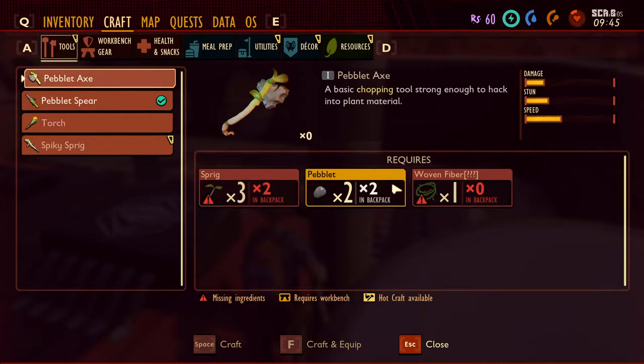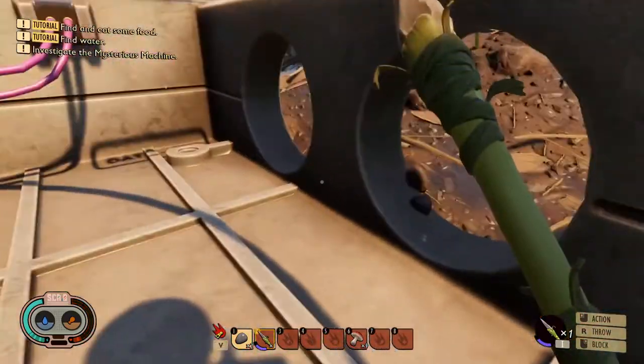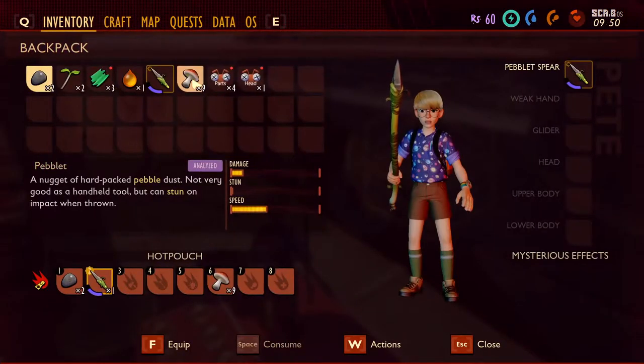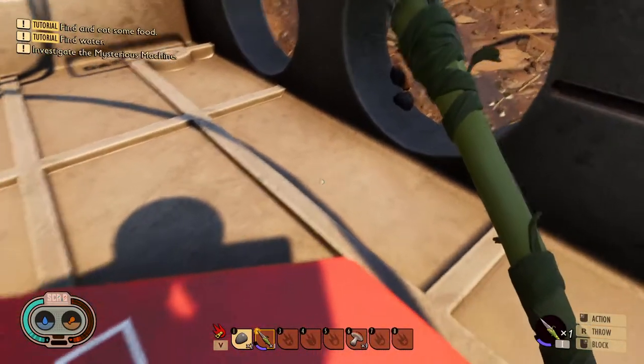We need to make this axe though. We need woven fiber — I don't even know how to make that. Oh actually hold on, we have mushrooms, don't we? Can we just eat those? Let's find out.